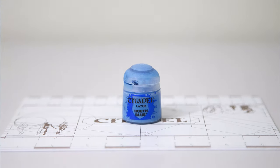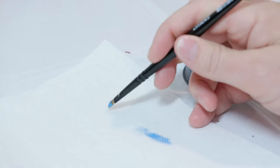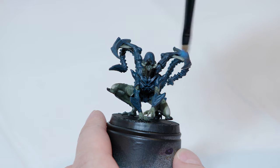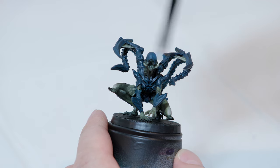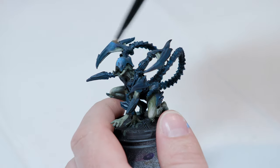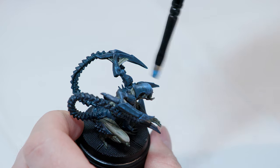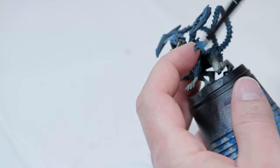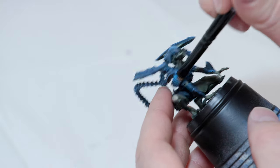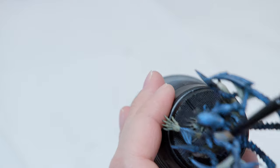Once the exoskeleton is completely dry, take some Hoth Blue and get a dry brush. Go directly from the pot and use a paper towel to get a lot of the excess paint off — you can also use the ridges on a cup. Start just above the model and slowly fan it across as you bring it down until it makes contact. Dry brush pretty much everything on the exoskeleton — top of the head, armor, tail, back, arms, legs — steering clear of the skin. Go across the different ridges, not with them, so you don't get paint into the creases.